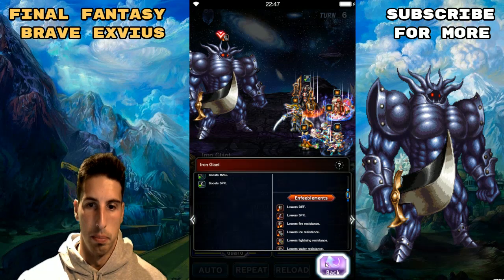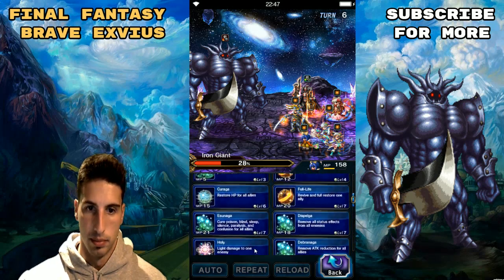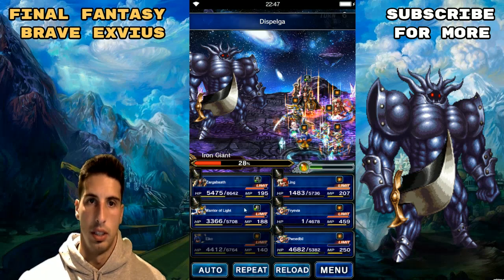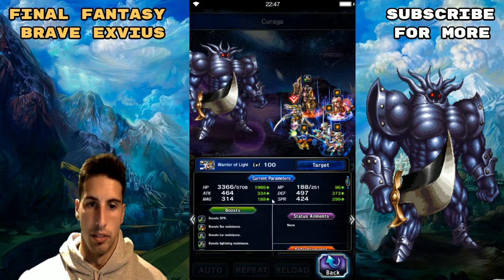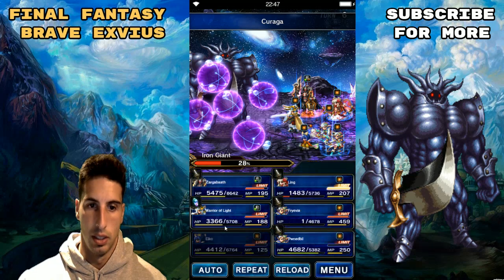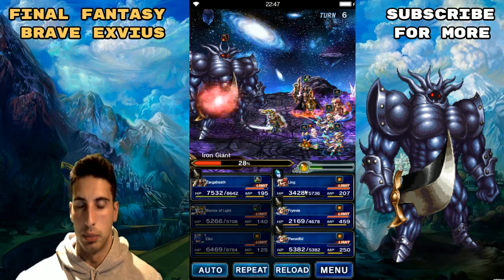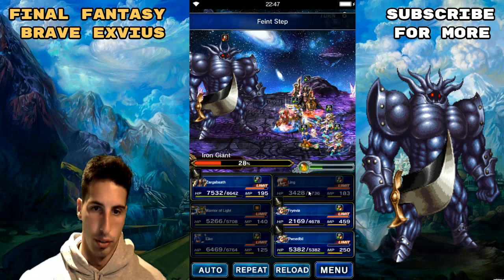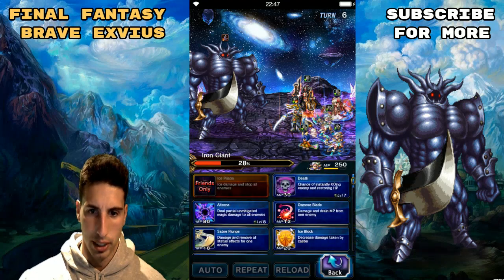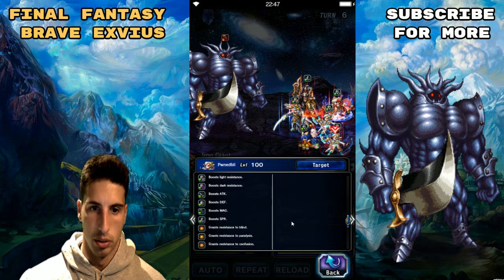He buffed himself up, so we're gonna use dual white magic to Dispel him, then heal. He's still covering for us which is really really good. We're gonna break the attack and magic, then break the defense and spirit. Ideally, if you had a limit burst by now you'd be able to cast it, but for the sake of the video we want to kill him as fast as possible.